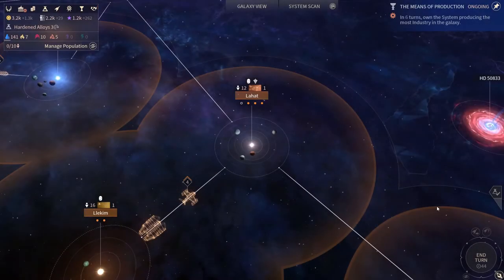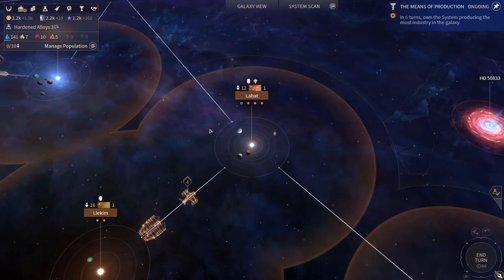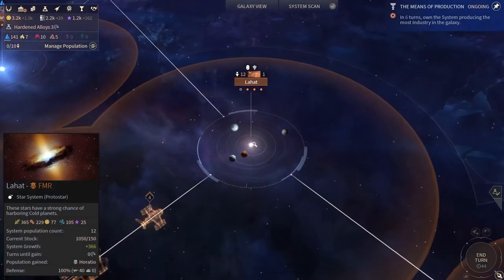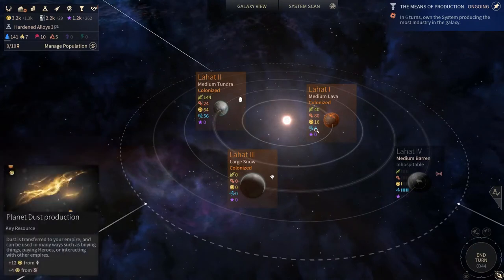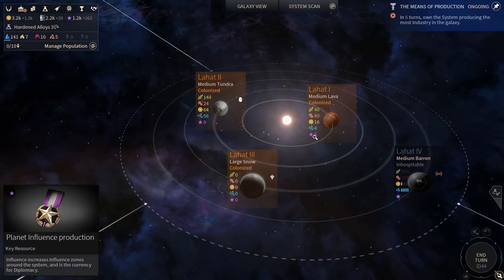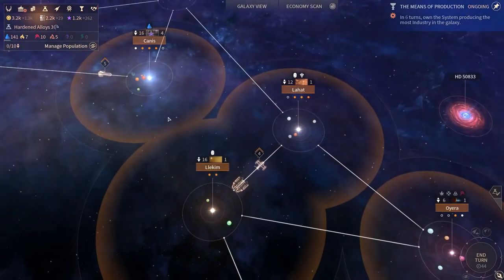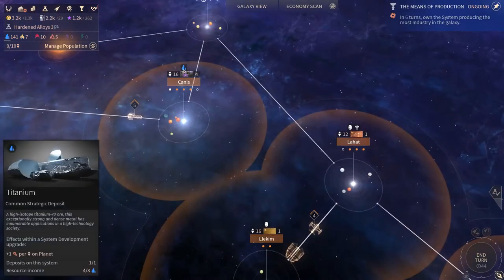Exploit means gather and use resources and improve the efficiency of that usage. Before we begin discussing exploitation in Endless Space 2, I would like to say that a lot of people consider food, industry, science, dust, and influence to be resources, but I prefer to treat them separately. Instead, in this episode, we're going to focus on luxuries and strategic resources.